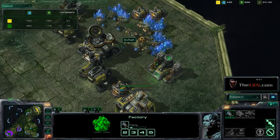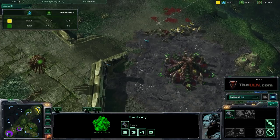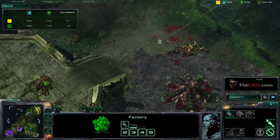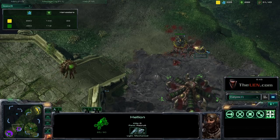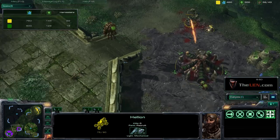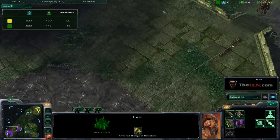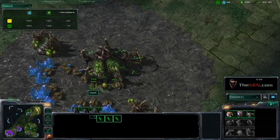Right now you can see that I already finished my factory. I'm building my hellions. I could get a tech lab and get tanks depending on what he gets — if he gets roaches, I get tanks; if he gets zerglings, I get hellions. My hellions are already here — hellions are wonderful against zerglings. If the zerg player gets a lot of zerglings, that means he's not building any drones with his larva.